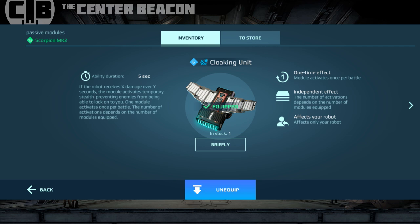It is a one-time effect — a one-use effect, much like a battleborn module. It activates for a period of time, and once its activation has been completed you do not get any more bonus or benefit from that module. It's basically just a dead module riding in your robot at that point. You can stack them — you can have up to three of them depending on how many module slots you have and how many cloaking units you own.